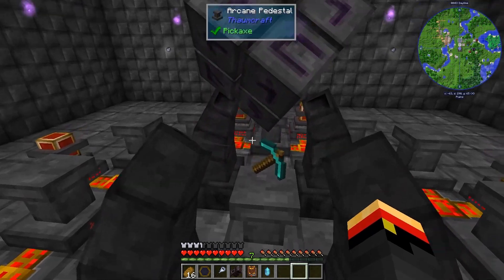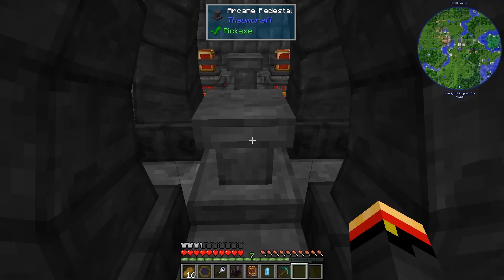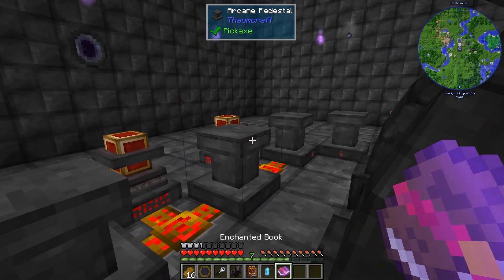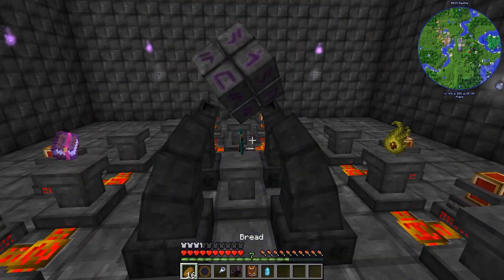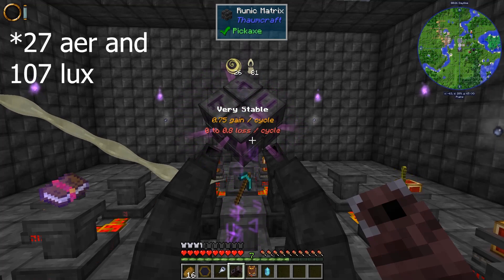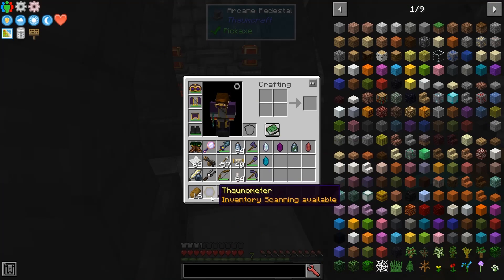Okay, well that took a while. I now have the Destructive Enchantment. Now we're going to do the same thing but this time with the Niter and Enchanted Book for Lamplighter. It was supposed to cost 20 Aer and 80 Lux, but it will actually cost 26 Aer and about 110–115 Lux. There we go — we've got Lamplighter and Destructive. That's a pretty cool tool.